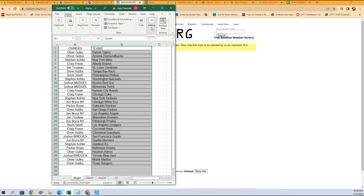I'm a little jittery now from that happening — computer talking to me. All right, let's get these sorted. What we're doing is we're gonna sort by team name; it's gonna keep the owners with the teams that you have now.